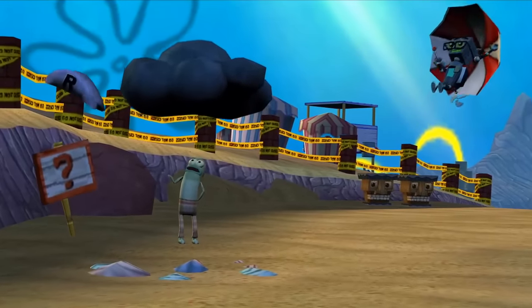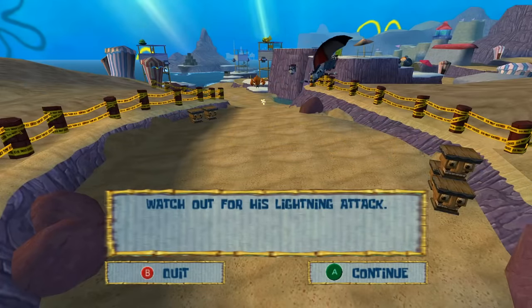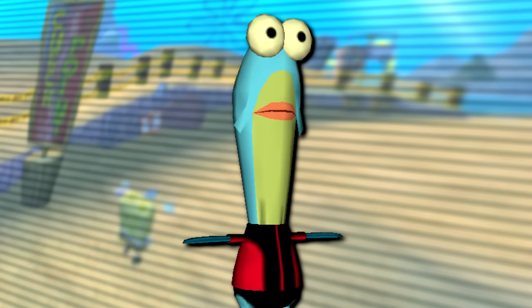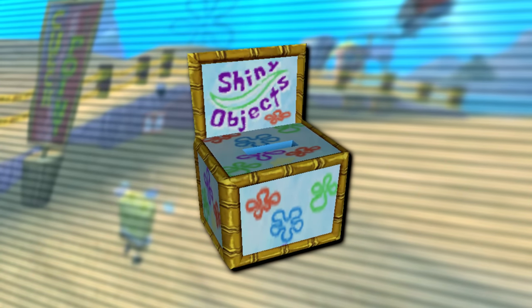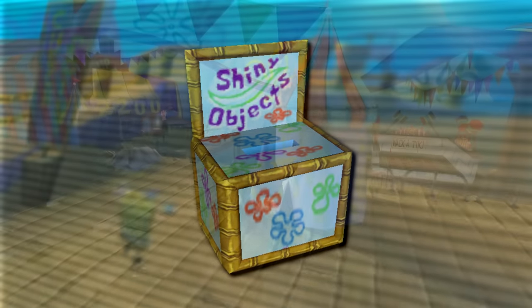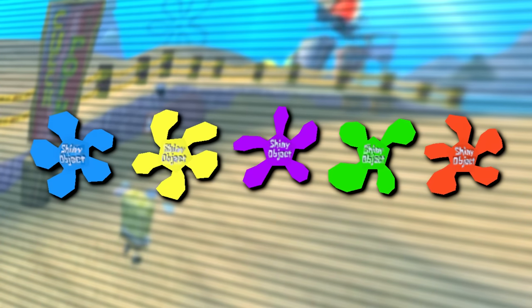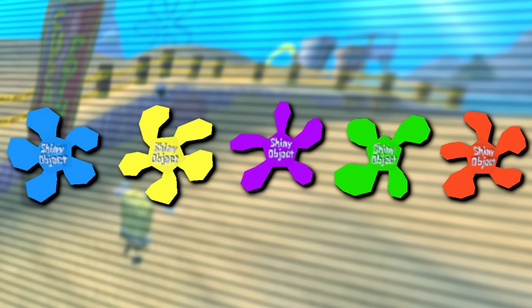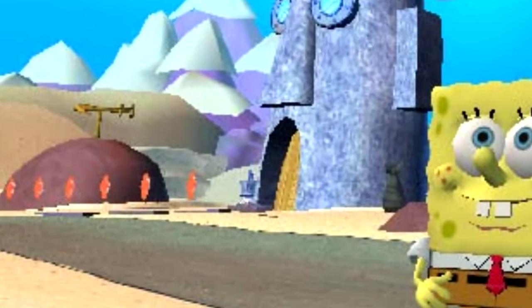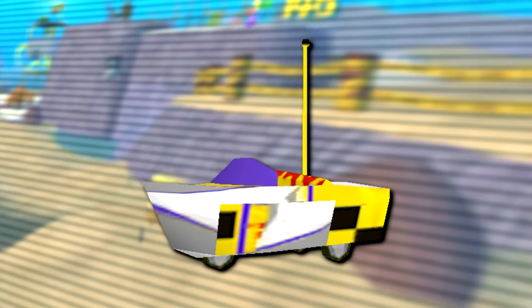Now let's bring it around to the models that are normally unseen. First are two unused Goo Lagoon model variants of fish NPCs — that's got to be the most goopy T-pose I've ever seen. Then there's an unused shiny object collection box where the player was once planned to drop off shiny objects, replaced by clams in the final version. There's also an unused row of shiny objects labeled in case you didn't know what they were. The orange model of this row can actually be seen in an early image of the game's hub area.